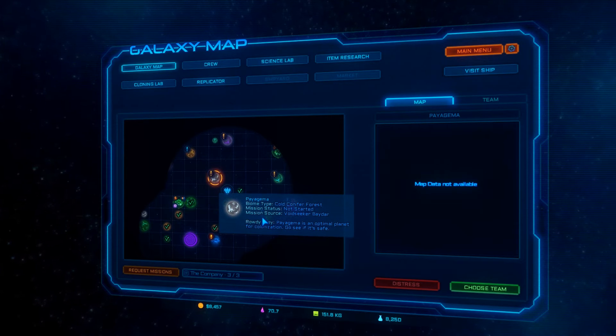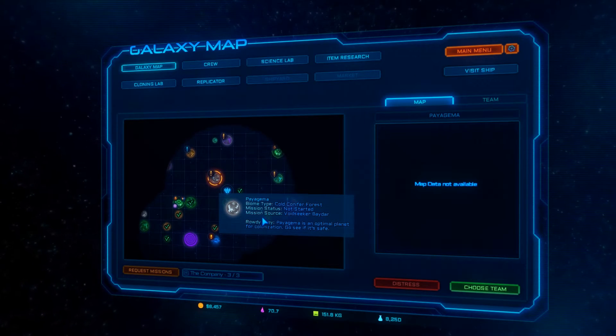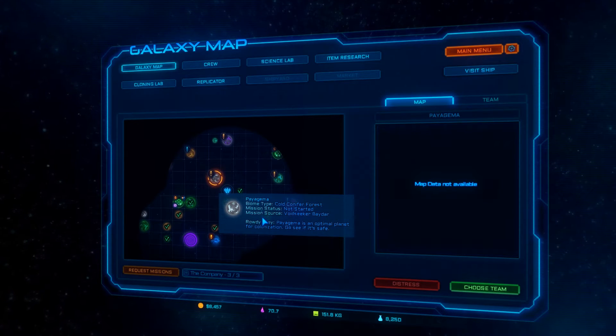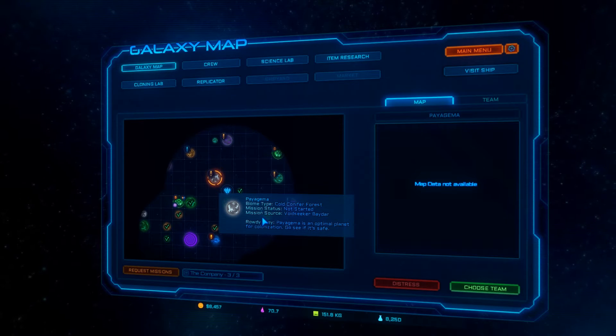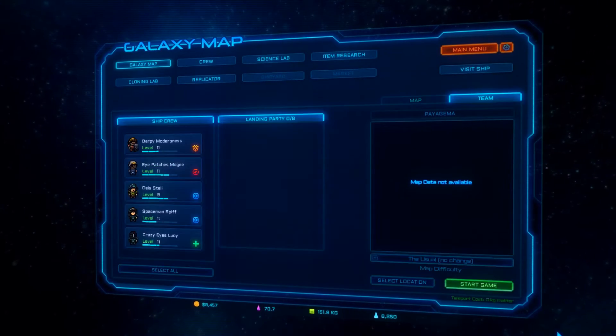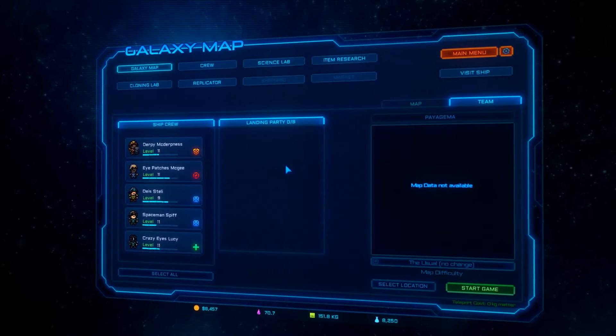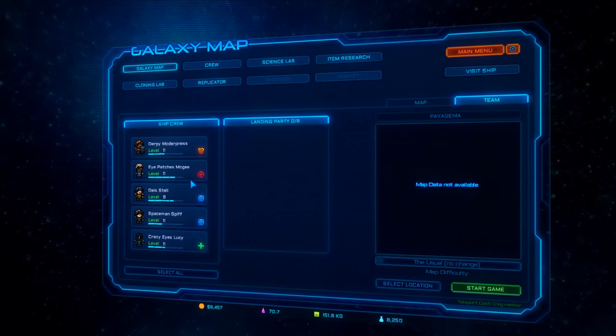Rowdy Prey — Prygama is an optimal planet for colonization, go see if it's safe. So we haven't done that yet, let's go ahead and choose our team. That brings us to the team tab, and you can only bring — it looks like I can bring eight, which is great.